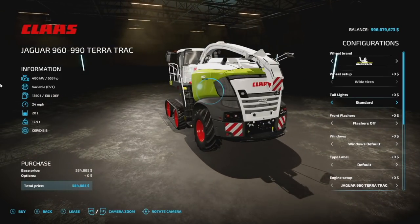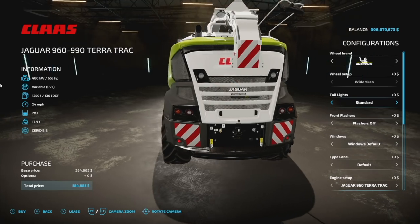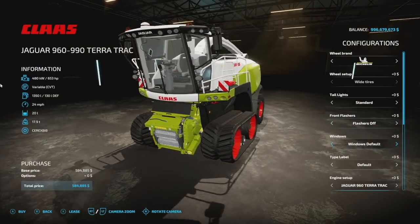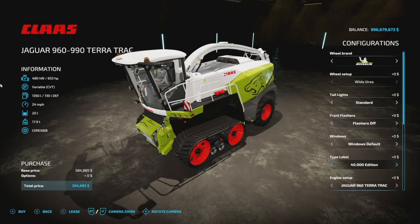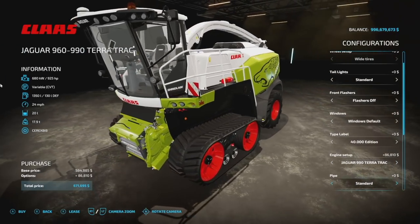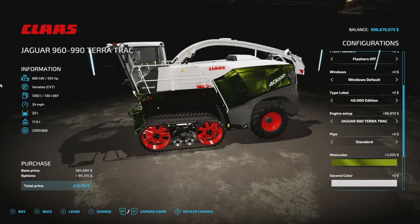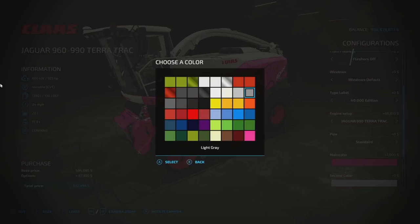Tail lights: we've got a standard and a V-shaped tail light. You've also got strobe lights inside, duals around the side, or none. Front flashers can be turned on or off. Windows: we have a default and a dark window tint. Type label: default, the 40 version, or the 40,000 version. Engine setup: 653 or 925 horsepower — get that 925 HP engine for an extra 86 grand. Pipe: standard and a long pipe. Main color is where it gets interesting — you can change up the color to chrome, pink, any color you want. They've got modified versions of all the Kloss colors.